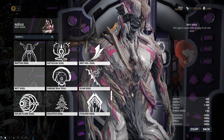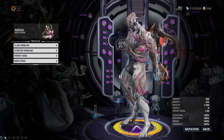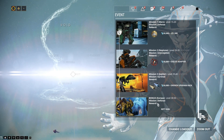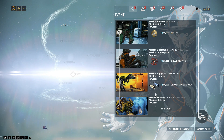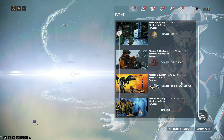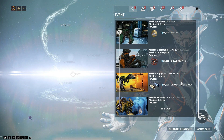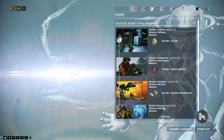It is way easier to get it, because obviously you can now do this tactical alert and it will grant it on the fourth mission. This whole tactical alert will end on Monday, July the 30th at 2pm. You have to complete all four of these alerts to get to the Rift Sigil.